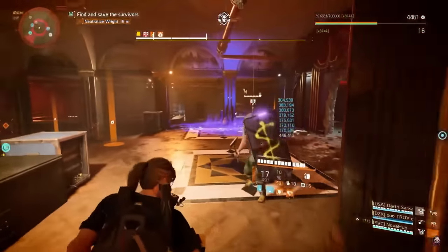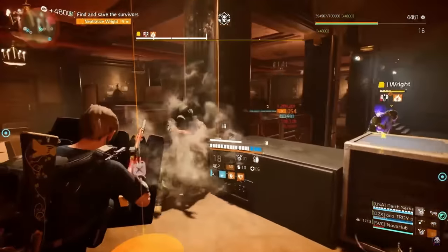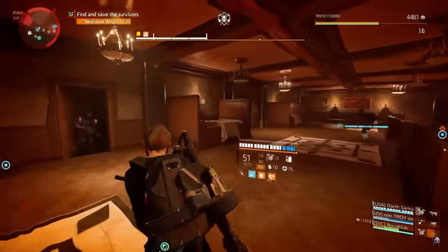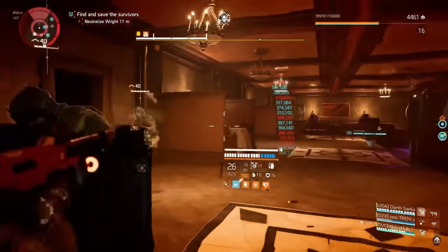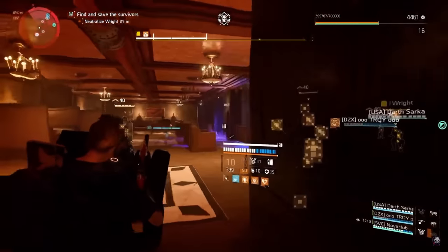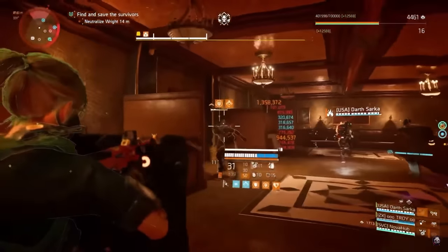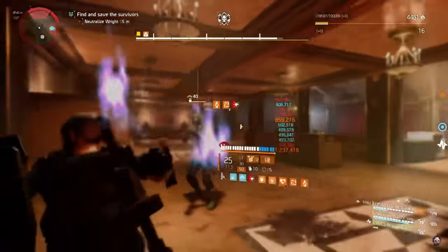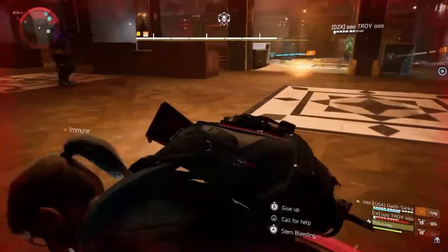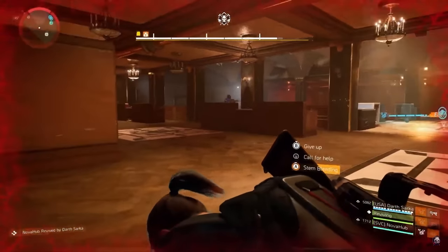Our team utilized one dedicated healer build and three full DPS builds for this fight. That generally provides the power needed to quickly take out NPCs, maximize damage windows on Wright, and keep everyone alive in the chaos. One key tip: if you are the person carrying Wright's aggro, do not stop running. He is much faster than pretty much any other enemy in the game — he won't outrun you, but he'll be right on your tail, and if you slow down even for a second you're at risk. He has a big AoE attack with his axe, and if you get caught in it, not only does it deal huge damage, but it also traps you in a tar-like status effect you have to break out of, giving him a good chance to hit you again. Stay on the move at all times.